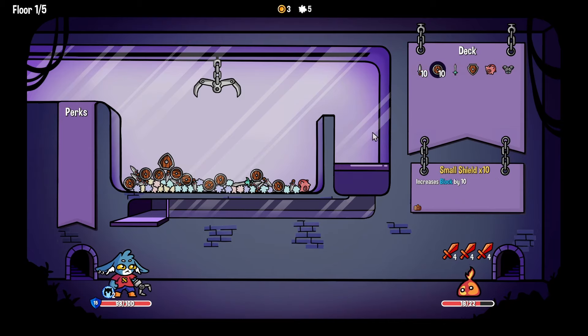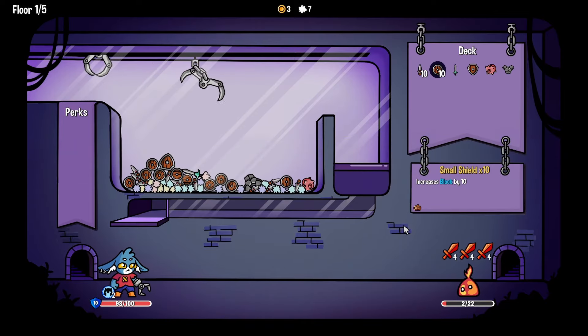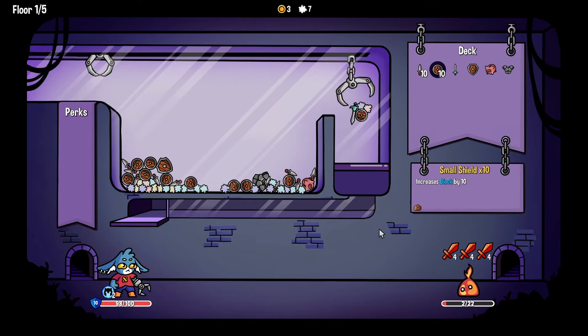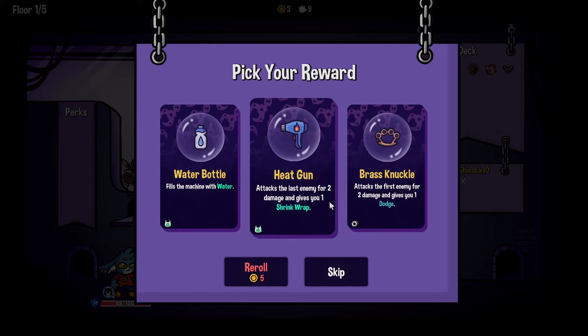Okay it just shows what I have, that's fine. Grab the big sword please — yes! I don't think I'm gonna kill him but I should be fine. Don't drop the small sword — you dropped it, oh well, he's gonna die. 'Fills the machine with water' — why would I want to fill the machine with water? 'Attacks the last enemy for two damage and gives you one shrink warp' — what the hell is that?